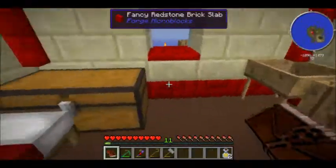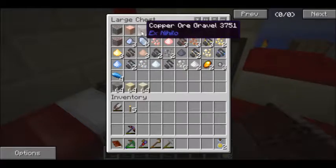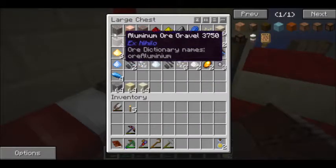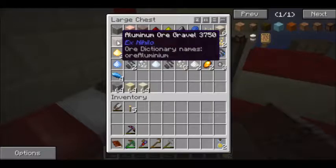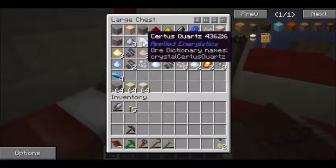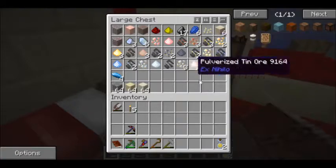In between episodes where we left off, I had this chest full of goodies and I made everything we had enough of into blocks. So we have our iron ore gravel and our iron ore sand. We also have copper ore gravel, aluminum ore gravel, and a bunch of other stuff - some Certus quartz dust, some flint, some lapis, and a bunch of other things.